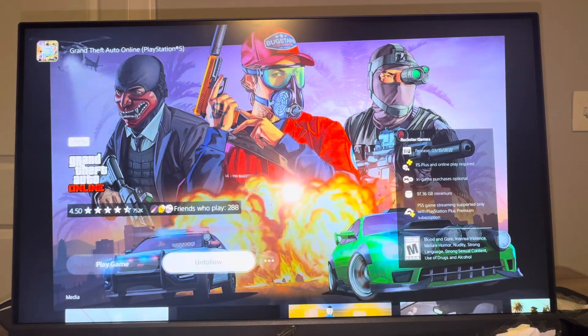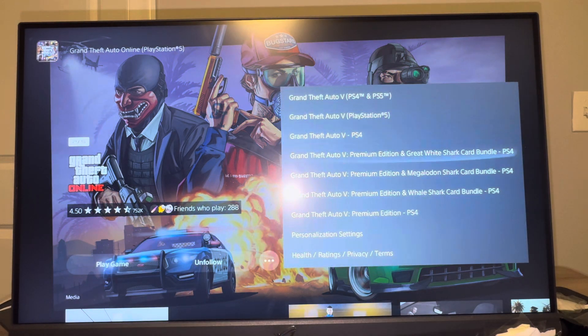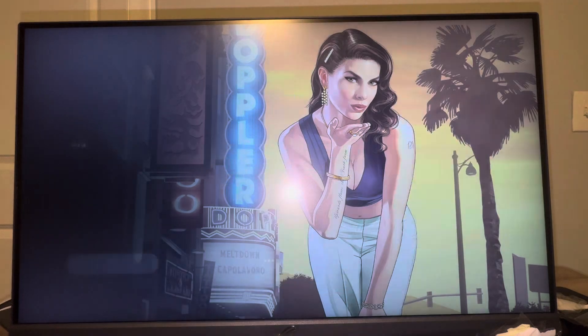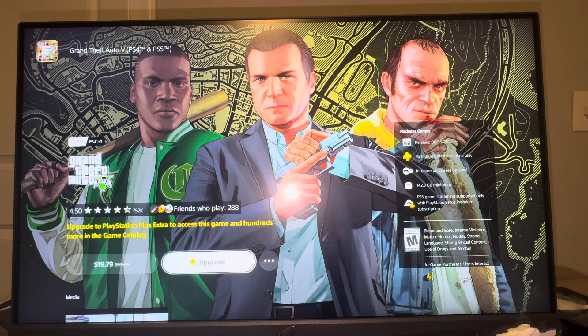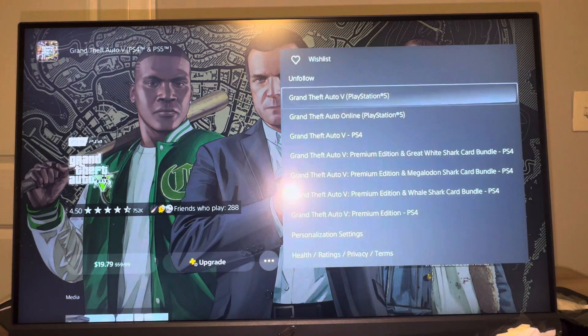You guys can then select the three dots right here where it says Grand Theft Auto, and you guys can then select which one you want to download. So if we want to download the PS4 and PS5 one, we want to select this one right here. In order to play both, you do have to select the PS4 and PS5 one. I have the game, but in order to do PS4 too, I have to purchase this specific one. So you may have to purchase a little more in order to buy the PS4 version of the game too.